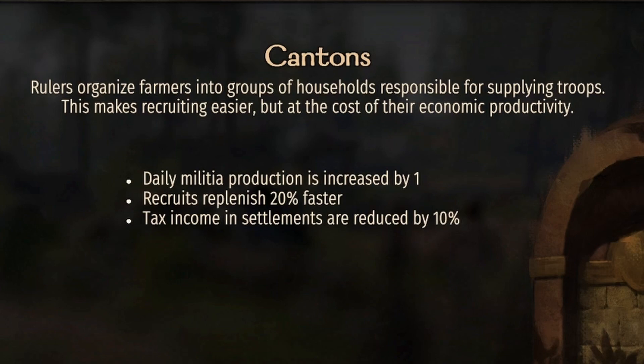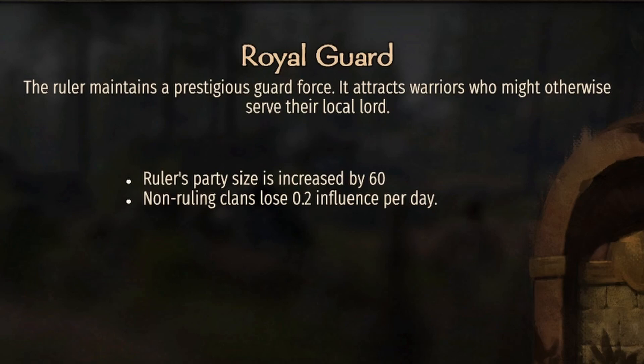In a span of just over 16 days this is going to pay for itself and then give you three influence for the rest of the game. Clan's daily militia production is increased by one, recruits replenish 20% faster, and tax income in settlements is reduced by 10%. Lower taxes, but militia increased by one — militia to me are the savior of your armies. I want as many as I can get, and recruits replenishing 20% faster means you're going to be able to recruit a lot quicker for just a little less income.